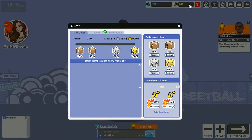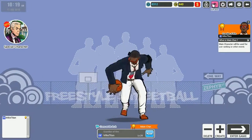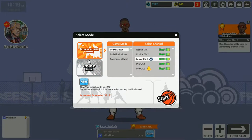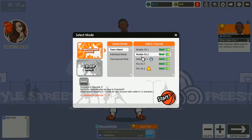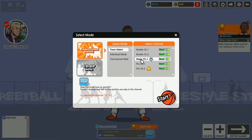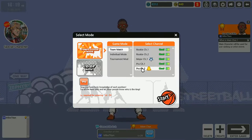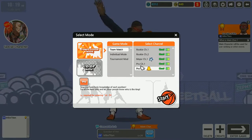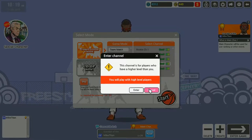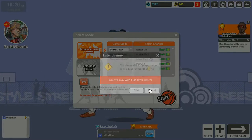This is the gift box — whenever you get your rewards some of them will come here. This is your daily quest. They've got the lobbies split into different channels: Rookie channel is levels 1 through 11, Major channel is 12 through 23, Pro channel 1 is 24 through 39, and Pro channel 2 is 24 through 50. I could enter Pro channel 1 even though I'm level 20, but it warns you that you'll play higher level players.